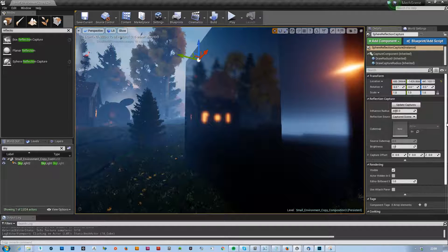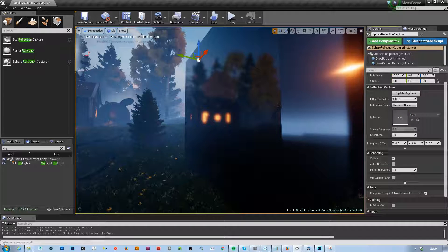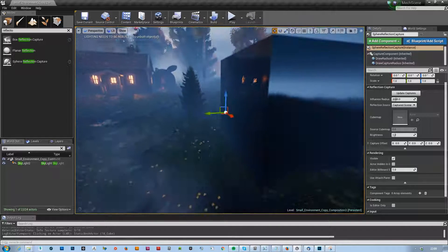Maybe I misread it — I thought they changed it so you can specify the resolution for these as well, like you can with the skylight. You know, when you can say like I want this many pixels of resolution. Apparently no.